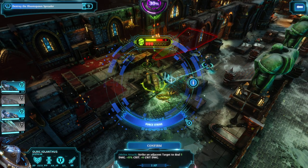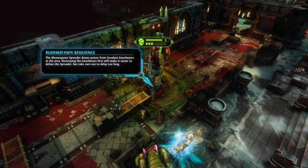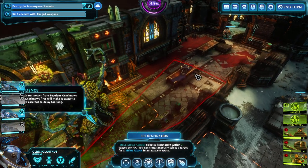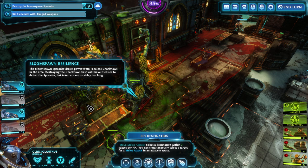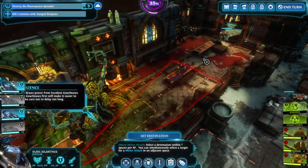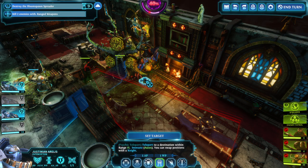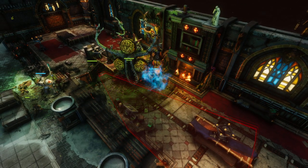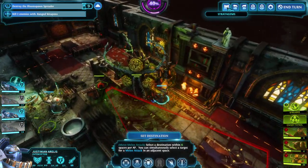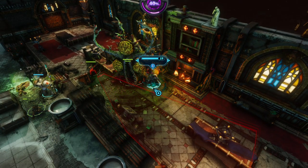Not allow it to do any of its fancy stuff. Force Strike it. He'll have one AP. This one will fall! Bloom Spawn Resilience: Bloom Spawn Spreader draws power from feculent Gnarl Maws in the area. Destroying the Gnarl Maws will first make it easier to defeat the spreader. I'll take care not to delay too long, presumably because of this. Fair enough. Teleport here up to this thing, confirm. Now you absolutely need to attack. I think we have no choice but to give you Quicksilver because otherwise it'll do its AoE plague attack and I don't want to deal with it. Can Quicksilver go? Confirm - let's see if you can crit this thing enough to kill it.